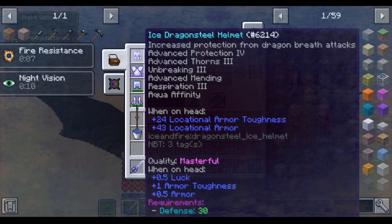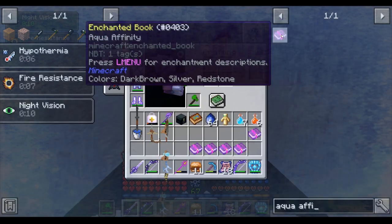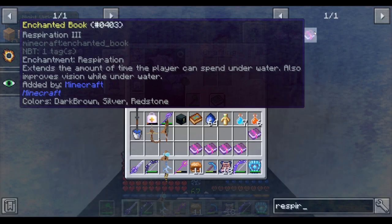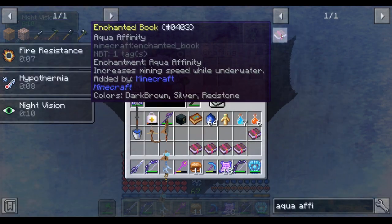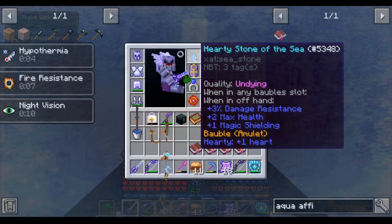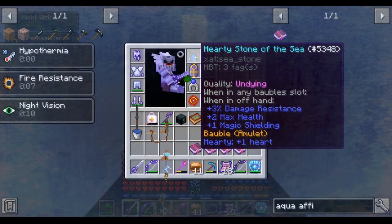For your helm you will also want to use the enchantments Respiration 3 and Aqua Affinity. Respiration 3 will allow you to stay underwater much longer before drowning, and Aqua Affinity will allow you to mine underwater considerably faster. Without a Stone of the Sea bobble which makes you breathe underwater and swim faster, these enchantments really come in handy.